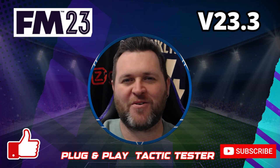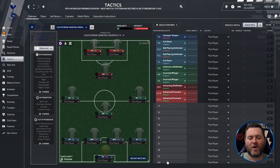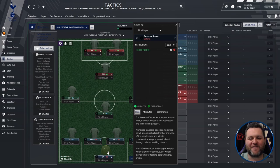In today's video I'm going to show you a balanced 4-1-3-2 that you can download for Football Manager 2023. The subject of today's plug and play tactic testing video is the 4-1-3-2 Extreme Diamond Undervolt 2. Let's break down some of the positions and show you this tactic.